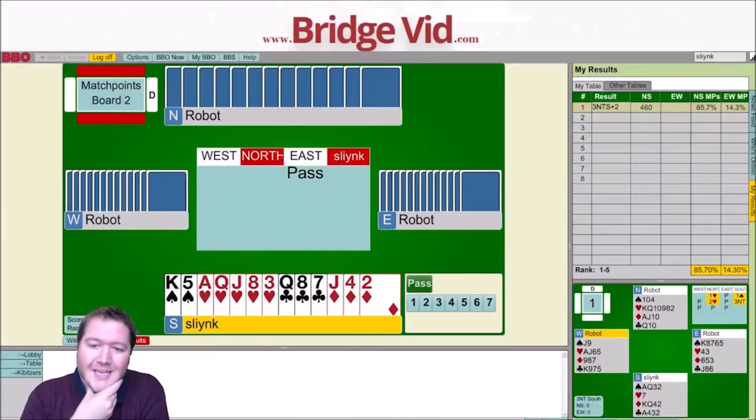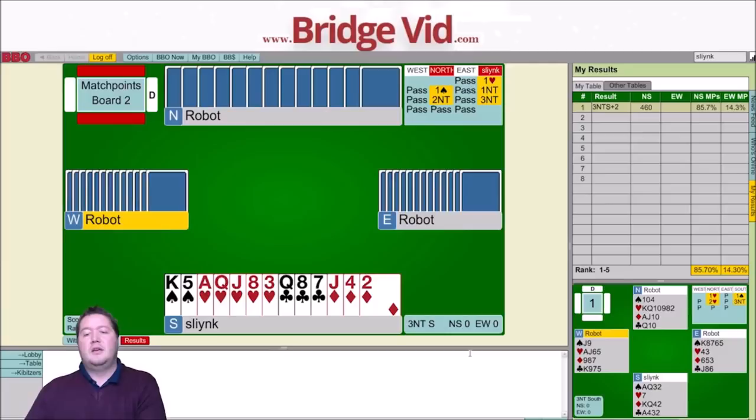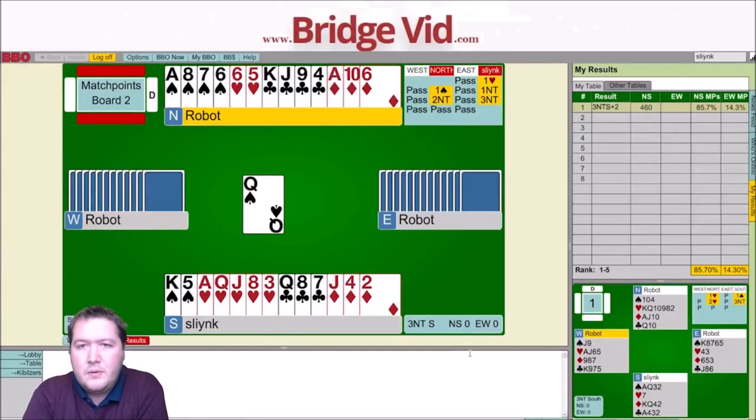Board number two. This time we've got a 13-count, 5-3-3-2. Passed from East, I'll start with one heart and just bid one no trump. Two no trumps invitational. I've got 13 high card points, one length point — 14. So let's give three no trumps a go. Queen of spades lead. If I think about what lead I would be expecting from West, I would again expect a minor suit lead, so when they lead a spade they should have really good spades. I've got two spade winners, a diamond winner's three, a heart winner's four. If hearts come in 3-3 with the king onside I still need more tricks. It looks like working on clubs is good, but I think I want to play a club to the king and then take a heart finesse.